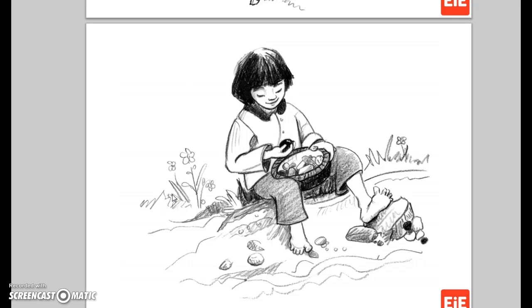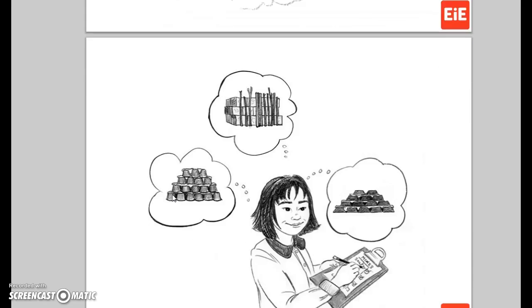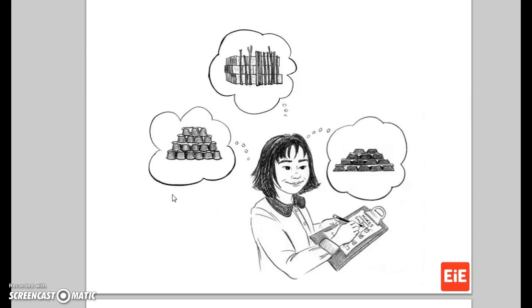Yi Min added water to the dirt and sticks in her bucket, and she and Chen began to make a wall from the mud mortar and stones. After they were through with that batch, Chen grabbed a bucket and walked towards a sandy patch of garden. He scooped up some of the sandy dirt, then added water, and Yi Min and Chen used that mixture and more stones to make another wall.